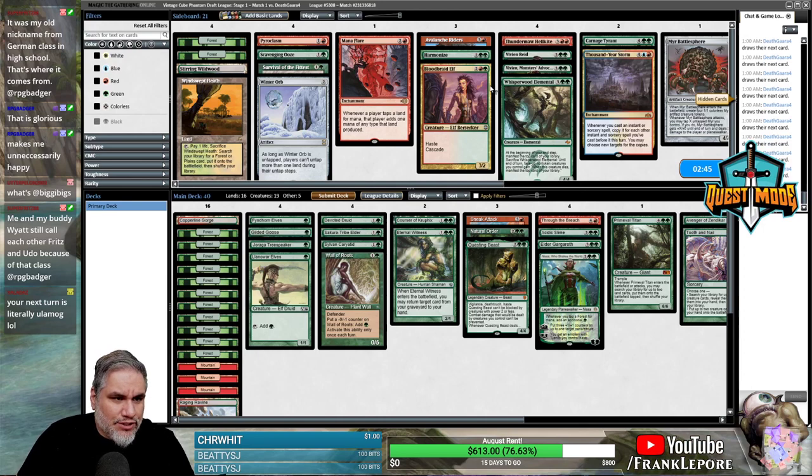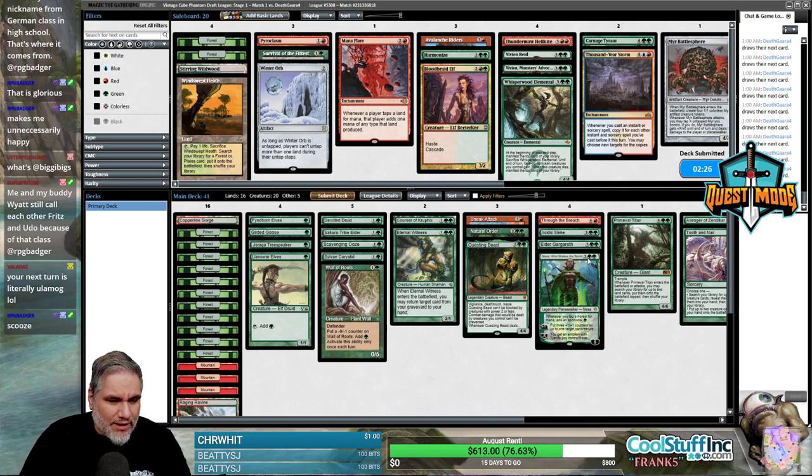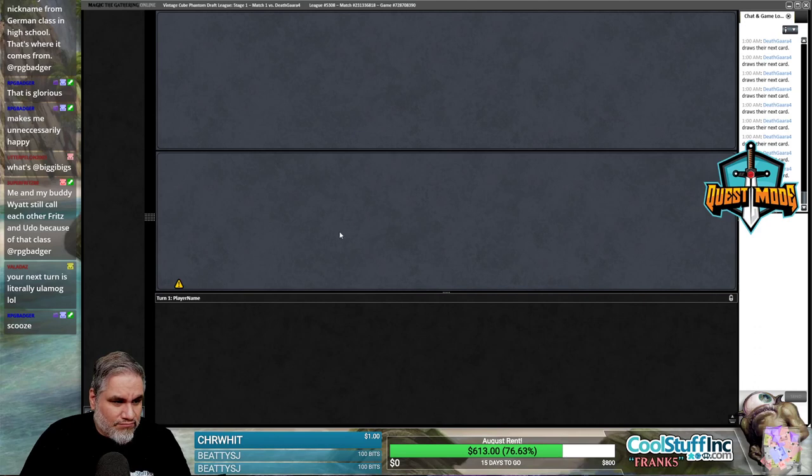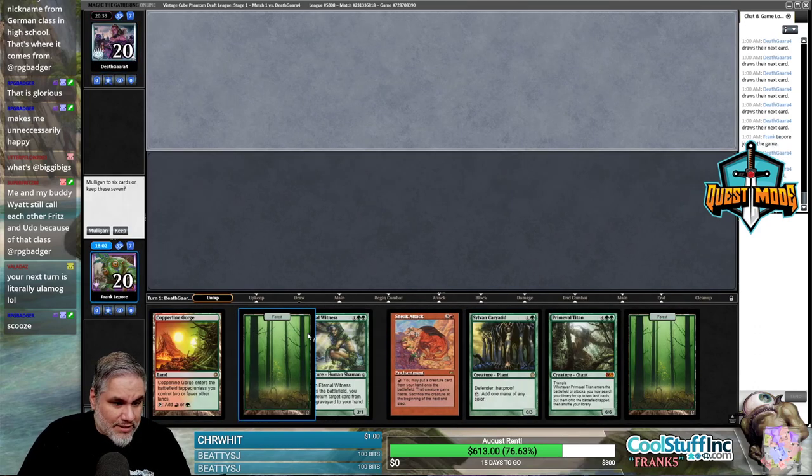They have Through the Breach — that's hard to deal with if we don't have a response or answer to it. Rishadan Port and Fire/Ice are rough for our elves. The Scavenging Ooze isn't doing much I guess — not bad against Rishadan Port since they're getting back a bunch of lands. This actually seems fine.